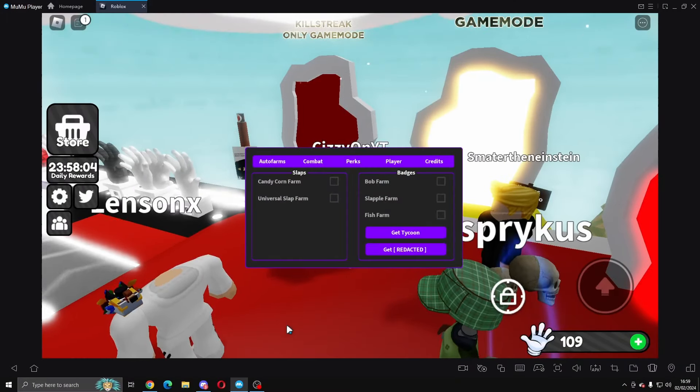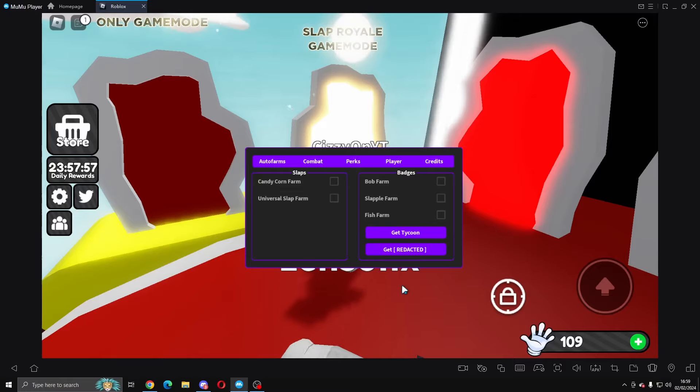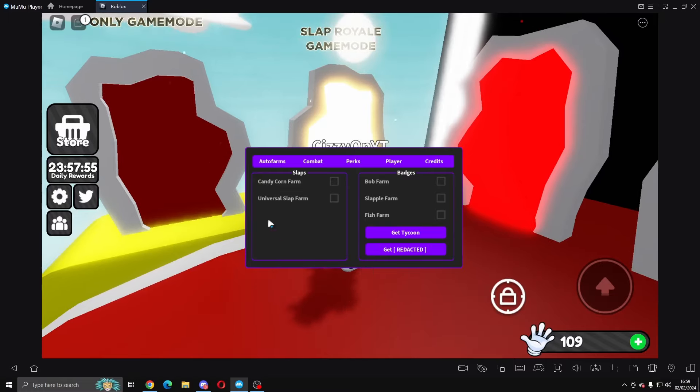I'm going to be using Fluxus — it's the only one that seems to be working right now. There might be a few others, but people are saying that other executors aren't working.